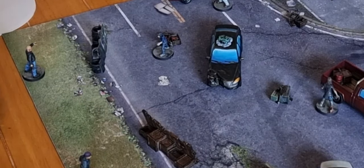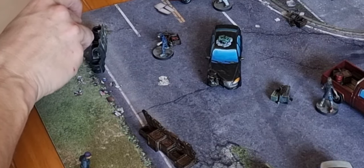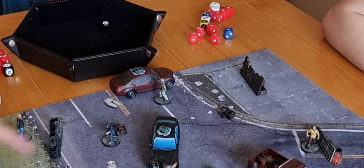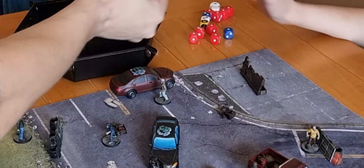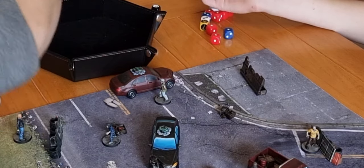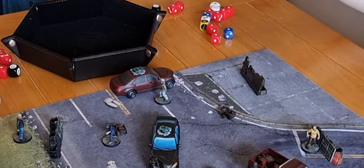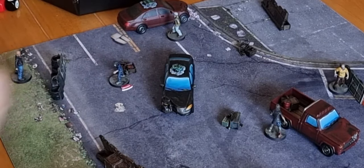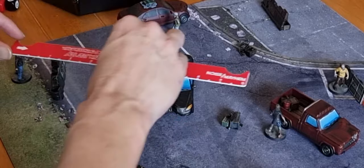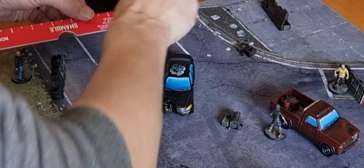Now it's my turn to activate Derek. I'm going to sneak him forward a couple of inches and then take a shot at that walker. I get two white dice for shooting — rolled three. The walker gets two red dice to defend — rolled one. So it's prone. That also caused mayhem. One walker is in combat, the other is out of range, so just the one shambles into the barrier.